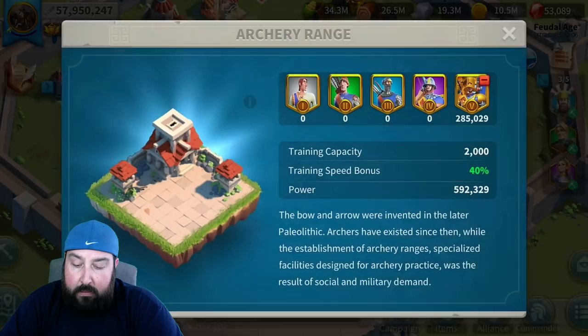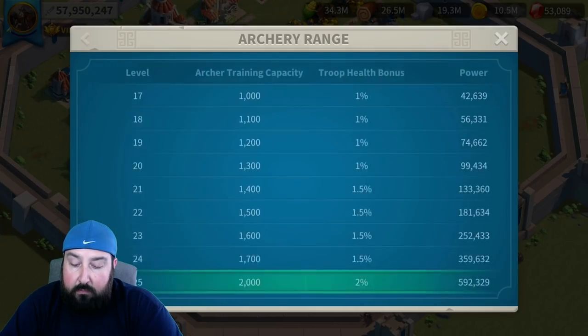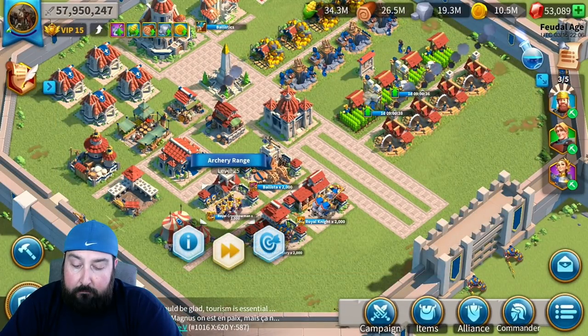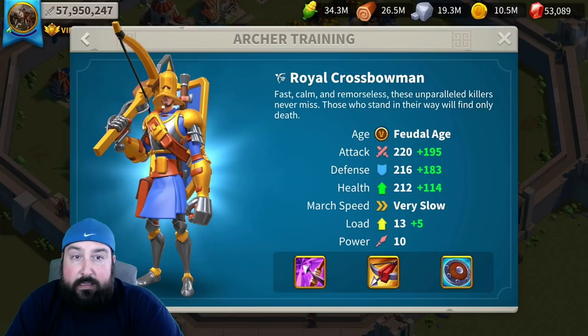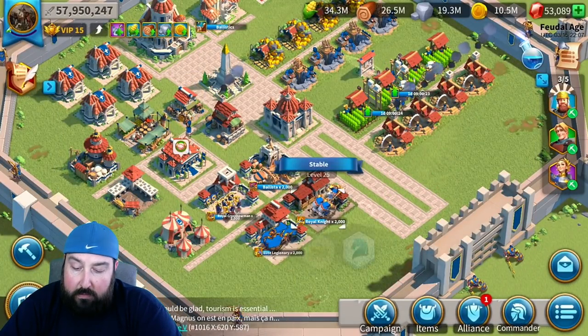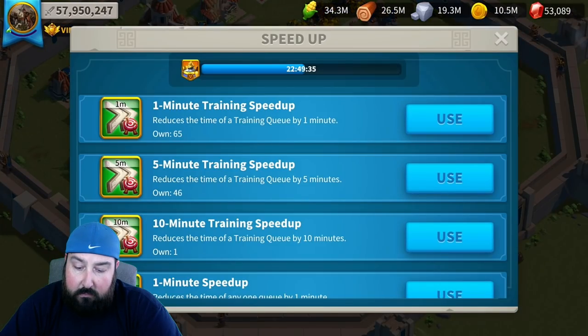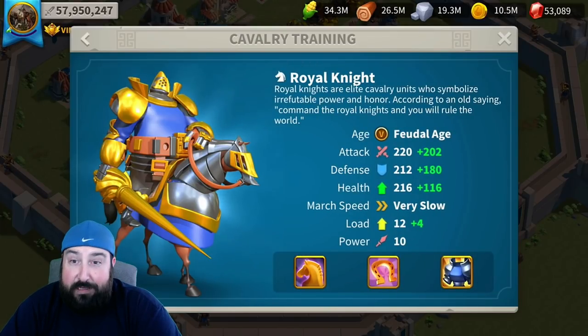Before I go into this, I do want to say thank you to Ronnie — he showed me how to get this full screen setup going on an iOS device. Let's go in here and showcase what this looks like. If you look at the base stats of an archer: 220 attack, 216 defense, and 212 health. Going over to cavalry: 220, 212, and 216 — so the stats are the same.